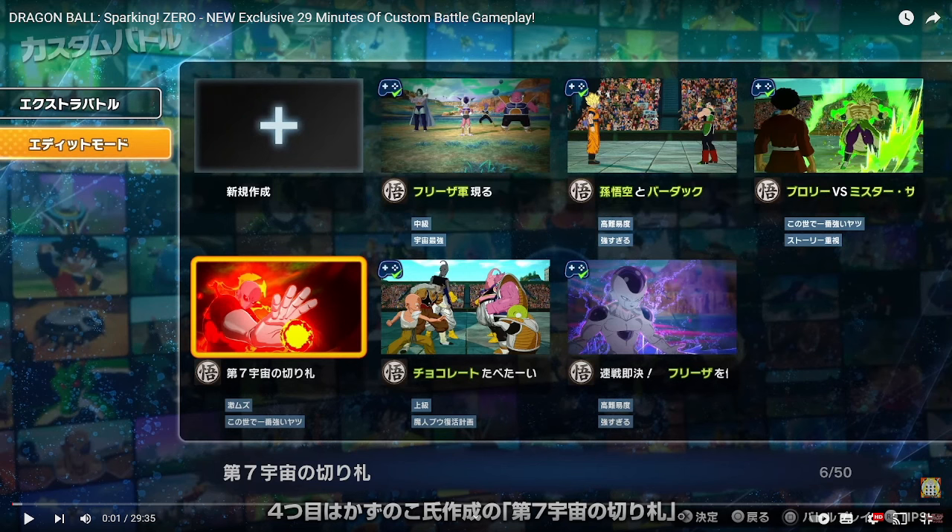Alright guys, today we're going to be reacting to exclusive 29 minutes of custom battle gameplay for Sparking Zero on the Brand Mars channel. It's basically going to cover some custom battle gameplay where you can make your own wipes or make your own story fights and stuff like that.